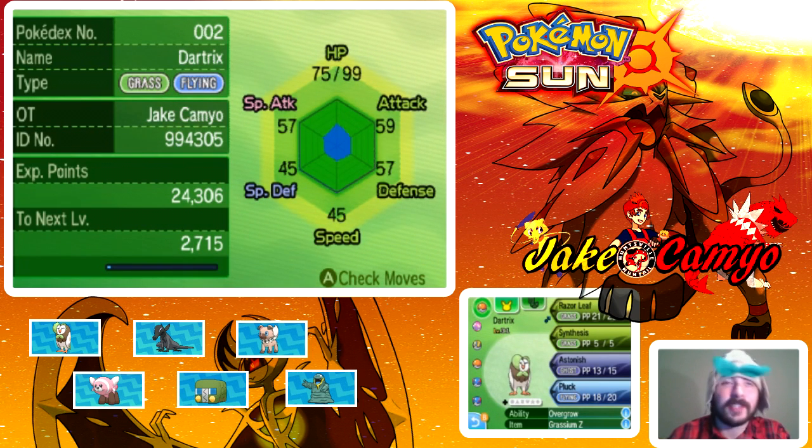Last episode we finished the trial and we came to this new area here. This is going to be our team we're going to be rocking with right now. Starting with our starter, Dartrix at level 31, with Razor Leaf, Synthesis, Astonish, and Pluck. He's got Overgrow and he's rocking the item Grassinium Z.